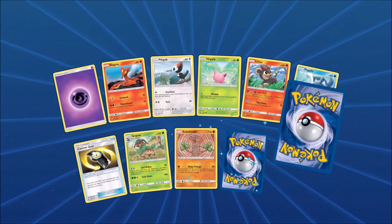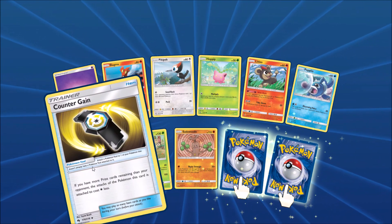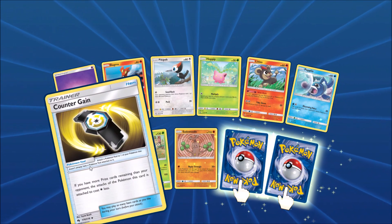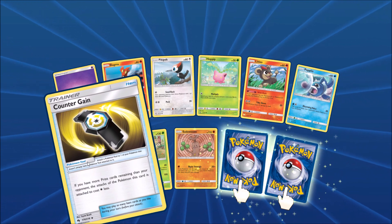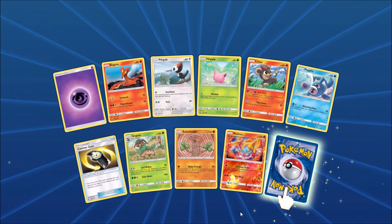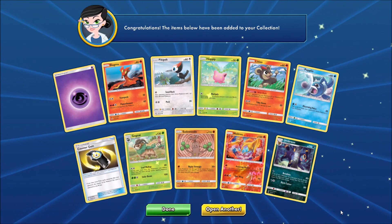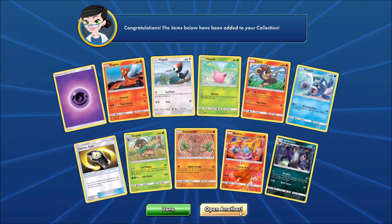There's a Slugma up there. Counter Gain is very useful — if you have more prize cards remaining than your opponent, the attacks of the Pokemon this card is attached to cost one colorless energy less. Reverse Holo here would be a Moltres, a good-looking Rare Reverse Holo, and the final card would be an Umbreon — my second favorite Eevee Evolution.